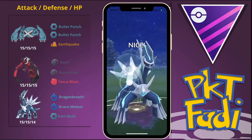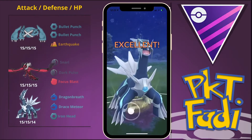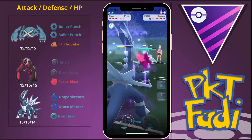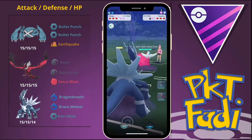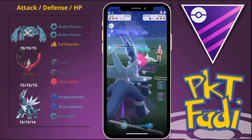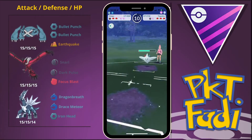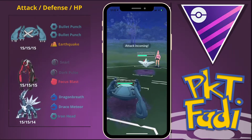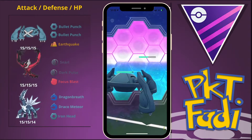We're going for the first shield here hopefully. They do use up their first shield, and we're going to try to build up to a second Iron Head and make them use their second shield or at least do a lot of damage to the Togekiss. But before we are able to get to it, the Togekiss is going to farm us all the way down. So we're going to bring in the Metagross and start building up energy.